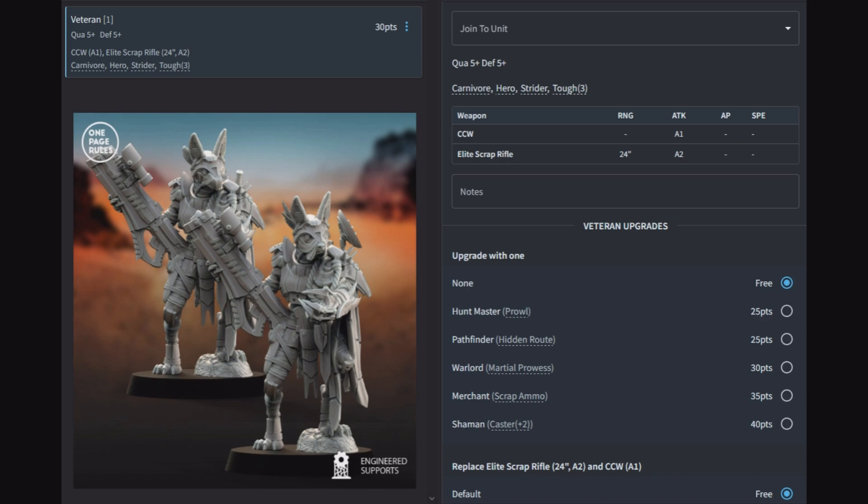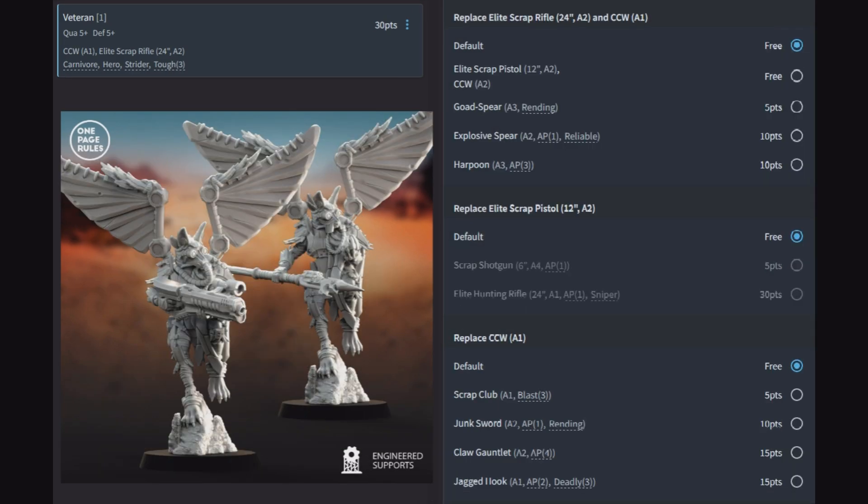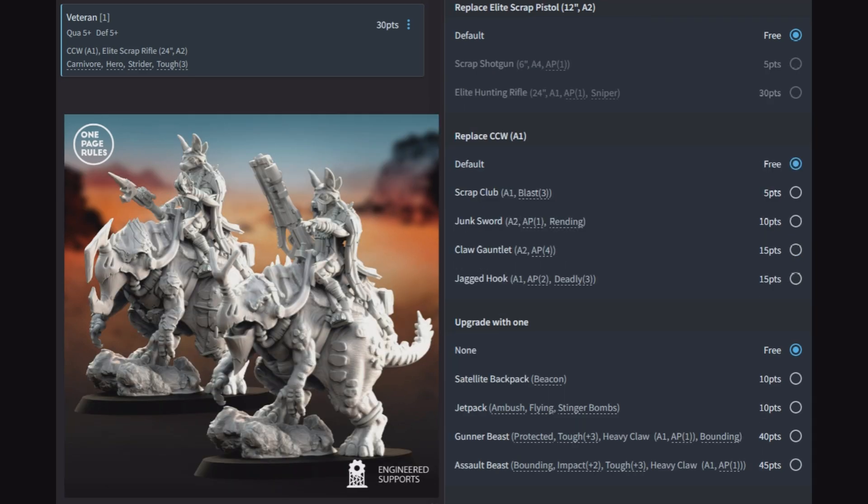That brings us to the Veteran character: quality 5, defense 5, with one close combat weapon and an elite scrap rifle. Rules: Carnivore, Hero, Strider, Tough. The first set of upgrades are all the special rules we went over — Prowl, Hidden Route, Martial Prowess, Scrap Ammo, and Caster. Then replacing the elite scrap rifle you have a pistol and close combat weapon, goad spear, explosive spear, or harpoon. You can also replace a pistol with a shotgun or elite hunting rifle.